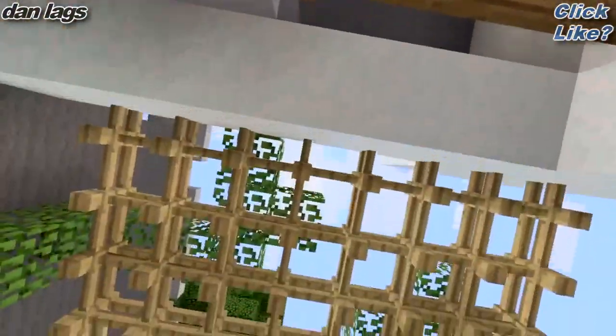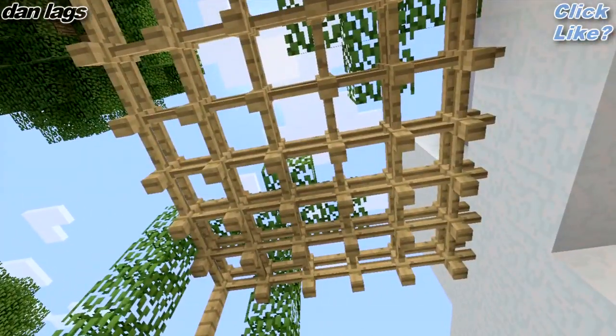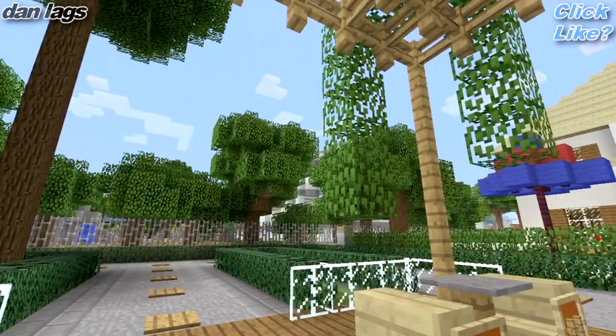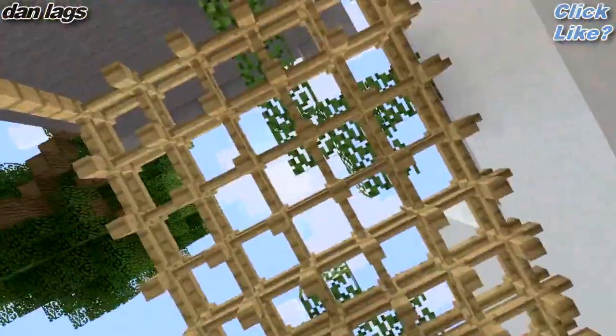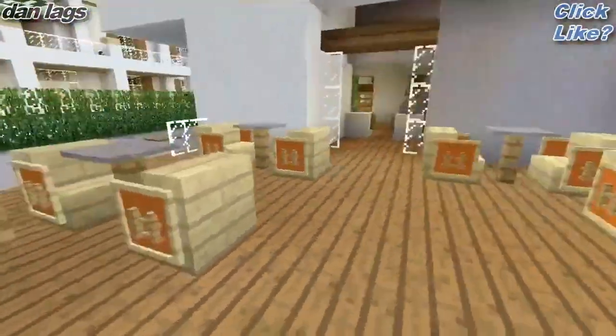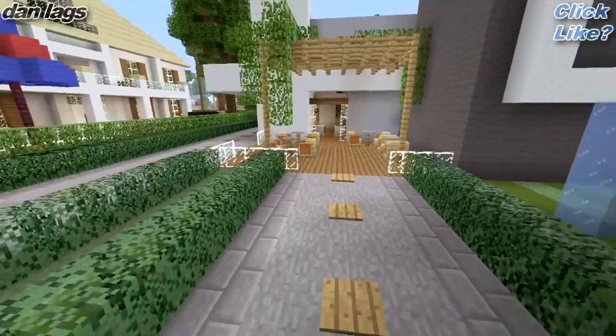I guess we'll walk out here — this is another courtyard area. It's got some fences overhead for protection. This actually does block you from the rain, believe it or not. It rains a lot in Danville — it may not seem like that because it doesn't rain during the tours, but it rains a lot. And we've got some more seating out here if people want to just relax and have a good time at the Danville Cafe.